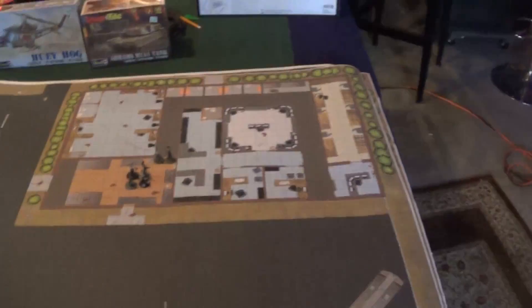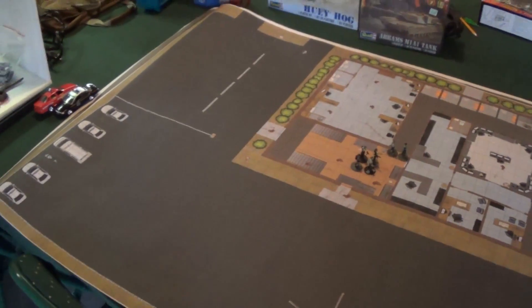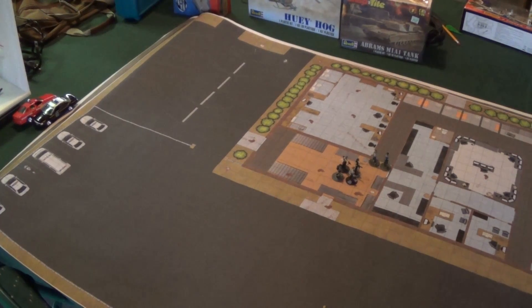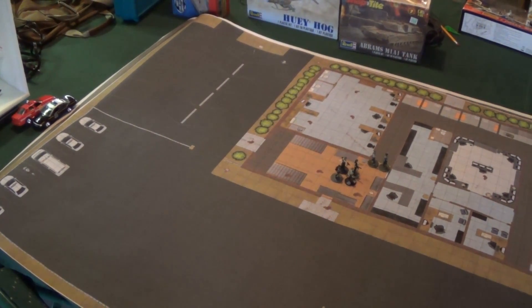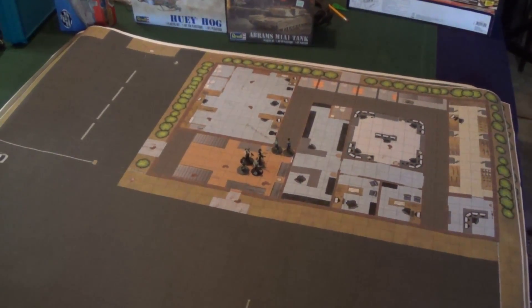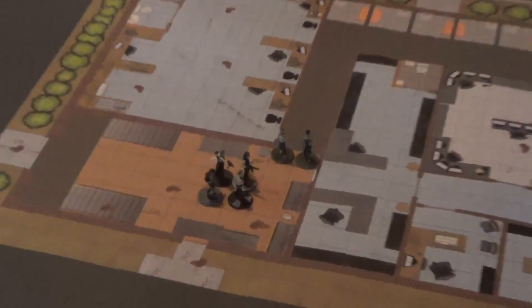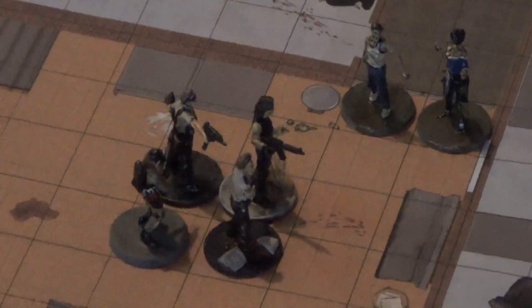Alright guys, excuse my messy basement here. This is the largest battle map of the three I'm doing. The farmhouse is 15 by 15, which is basically four 8½ by 11 pieces of paper. This is an architectural E-size drawing, which is 36 by 48 — three foot by four foot. Everything is one-inch squares like most standard RPGs use. I'm zoomed in here a little bit to show you the detail.